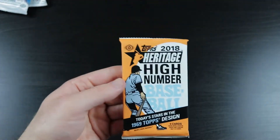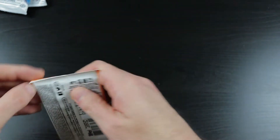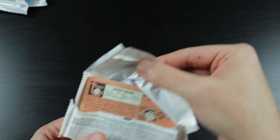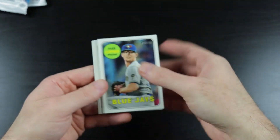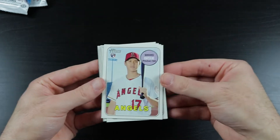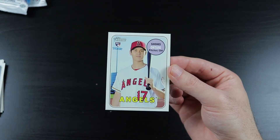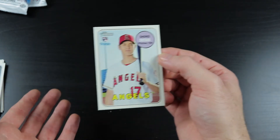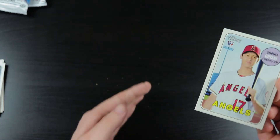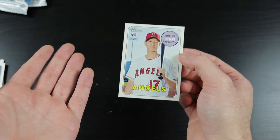We have 2018 Heritage High Number — Acuna, Soto, Ohtani, and Gleyber Torres. Look who the bottom card is right there — it's a Shohei Ohtani! Bam! How about that? A wildly successful Rookie Card Explosion Box, especially relative to the other ones I've received. I've not had the best luck from this, but I'm rolling in the rookie cards in this one. This is awesome.